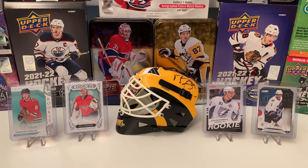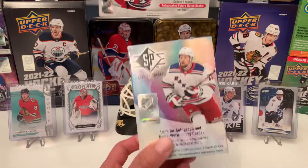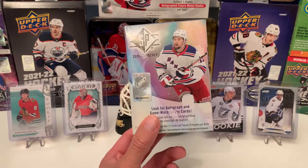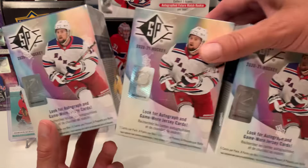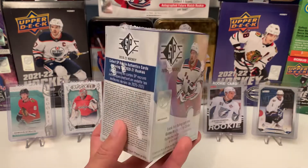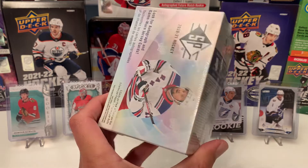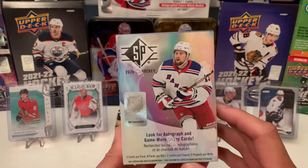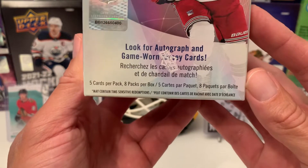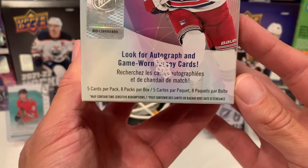Hello and welcome back hockey fans. On this episode we'll be busting into some SP retail blaster boxes. We'll open three of these bad boys. I got these out of the local Target, about $25 each. I've heard mixed reviews about these, but I guess it depends on what you get inside your box. We have five cards per pack, eight packs per box.